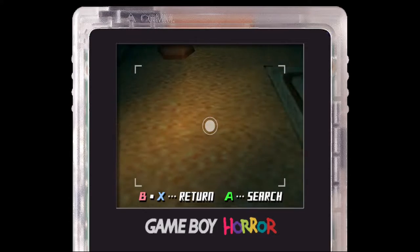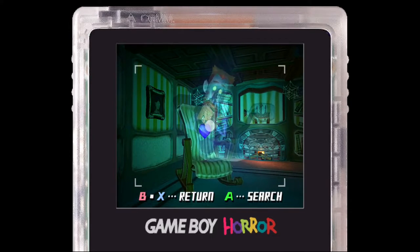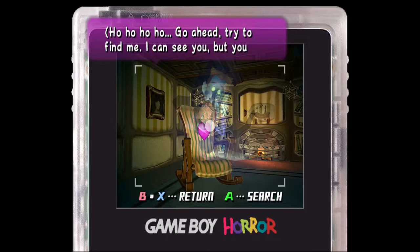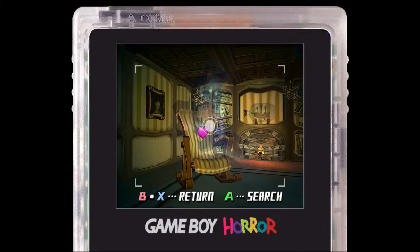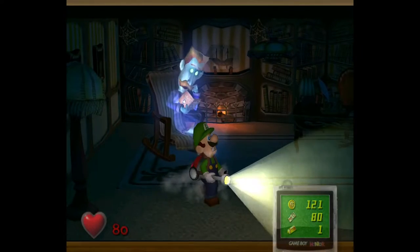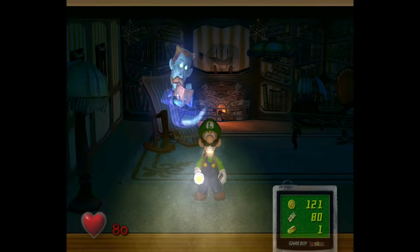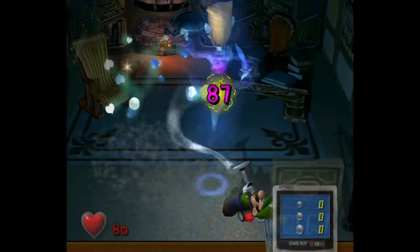First, you want to go into first person view and examine him. He says he can see you but you cannot see him. So the reason he's able to disappear is because he can see us, so we just need to wait for him to not be able to see us, and then suck him up.